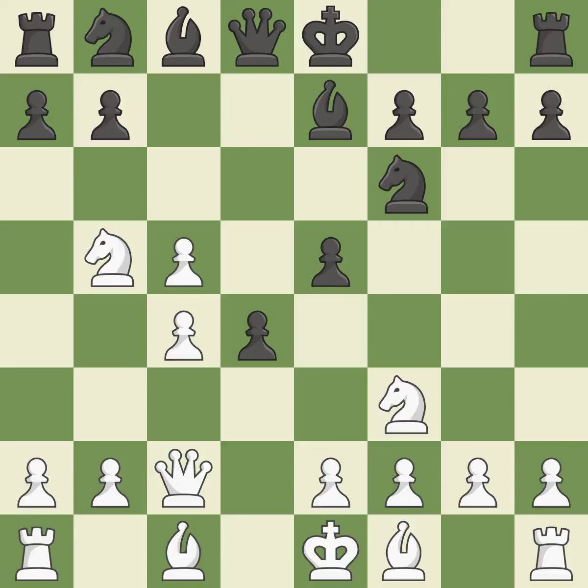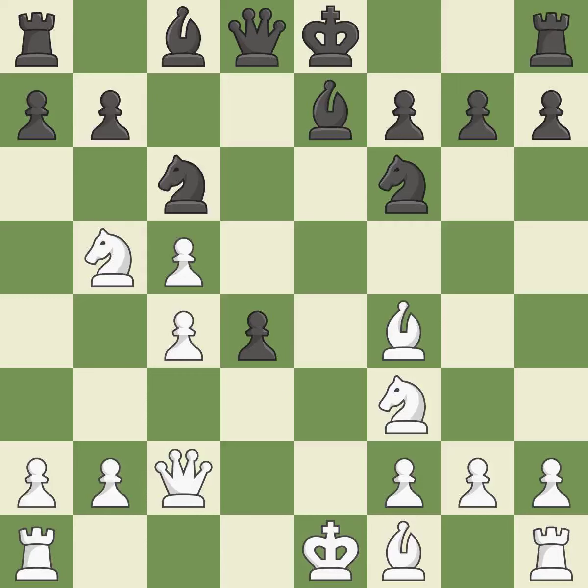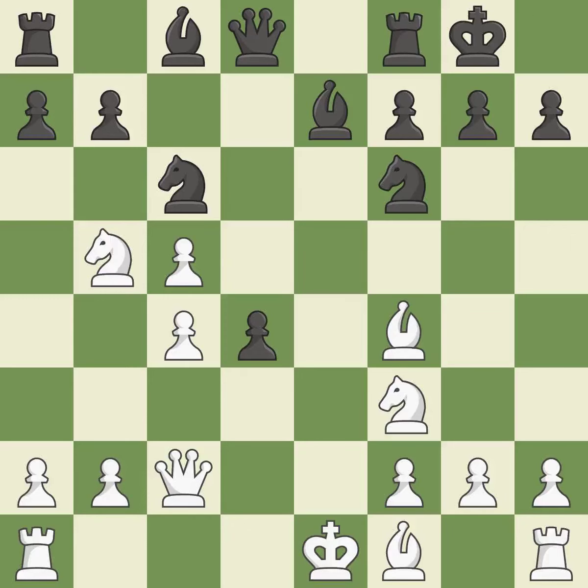This defends the pawn that was attacked. The bishop will be better off as a result of this. This defends an under-defended pawn that is inadequately attacked. It is a fair deal after all captures. This develops a bishop off its starting square, getting it into the action. This threatens to fork pieces. Castling gets the king to a safer square, out of the center of the board, while also developing a rook.